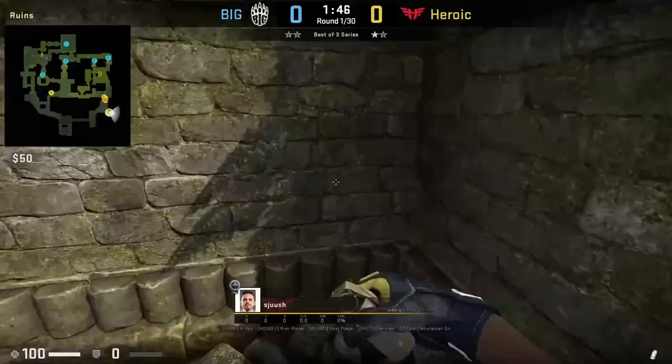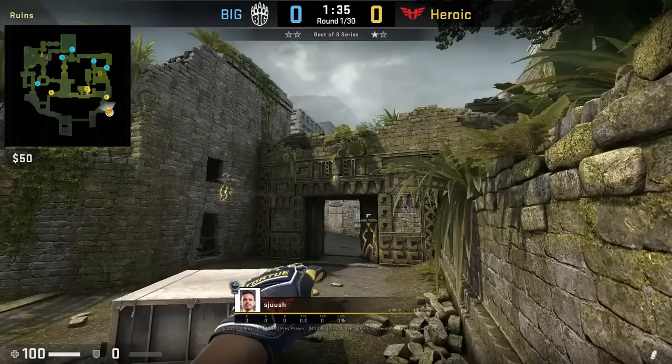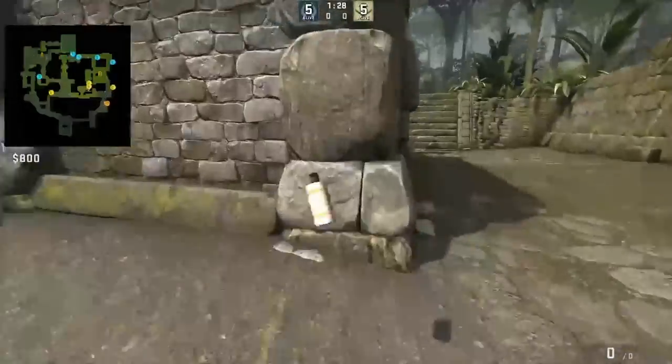Shush throws two B smokes — short and long — from one back corner position. For the short smoke, he puts his crosshair like this then jump throws. Afterwards, he smokes long by putting his crosshair like this then jump throws.